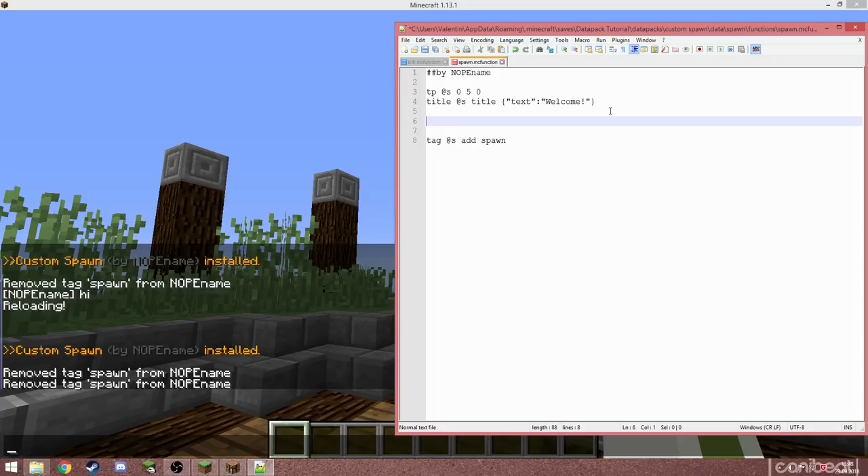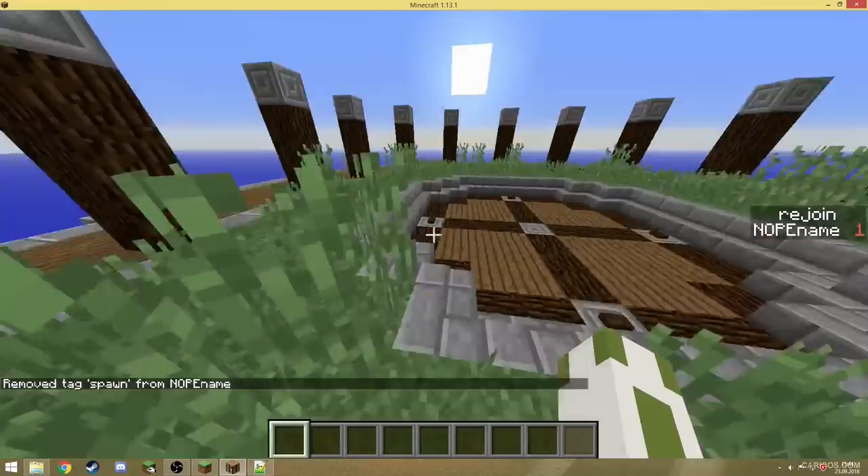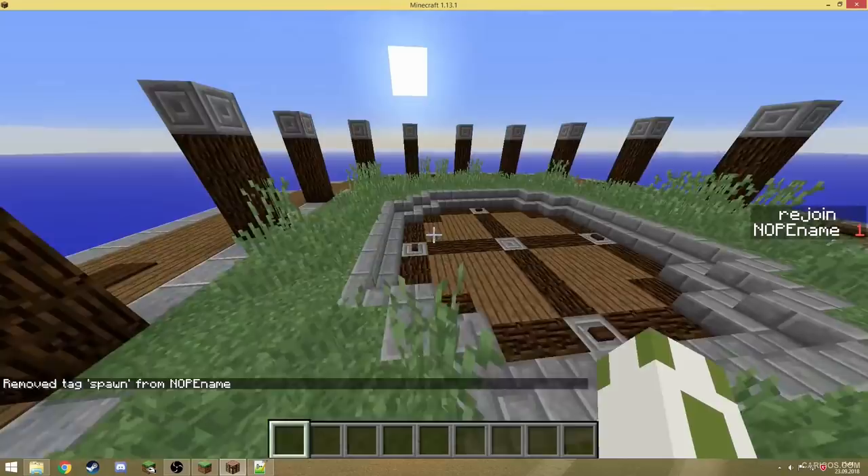You can add more commands — previously I had particle commands, sound commands, and a give command. We can also do 'effect give @s speed 999999 1 true' — the value 1 means level two (zero is level one), and 'true' means no effect particles appear. Note that the 'give' syntax for effects is new in Minecraft 1.13: instead of 'effect @a ...', you now use 'effect give', then the player, then the effect. After reloading and removing the spawn tag, you can see the speed effect is applied.